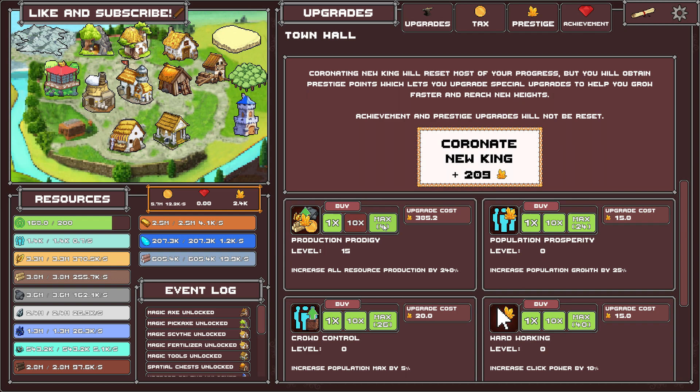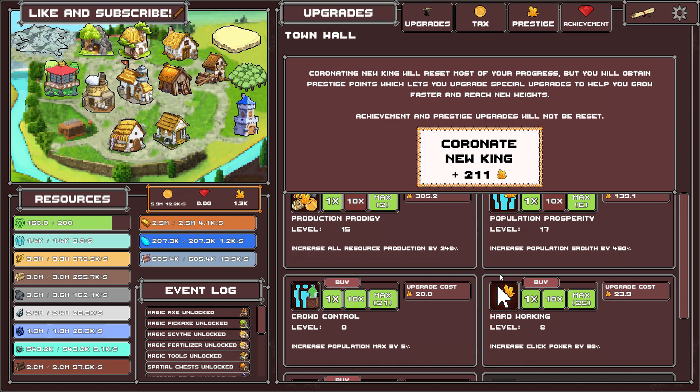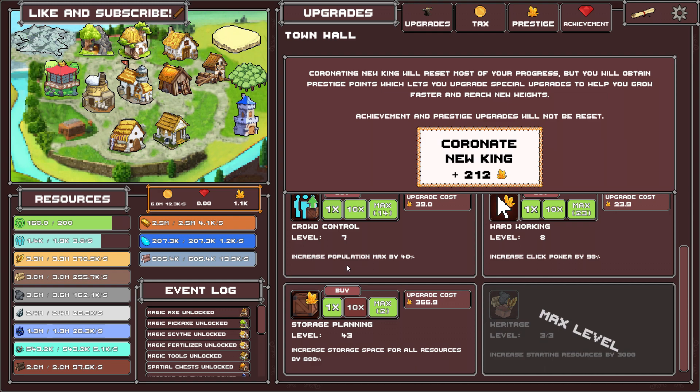There's new stuff here — this costs 15 so I can buy a couple of those. I just want to buy the new stuff. I don't think it was there before, so if you look at the previous video I doubt this was here. What I did between the previous video and now is I prestiged a bunch of times to get points.